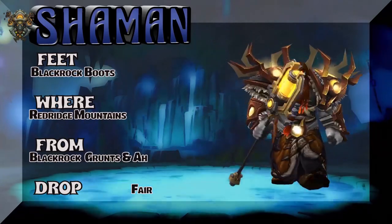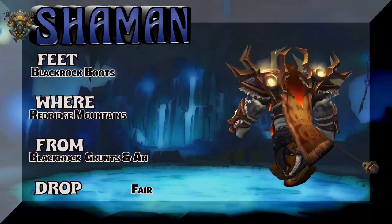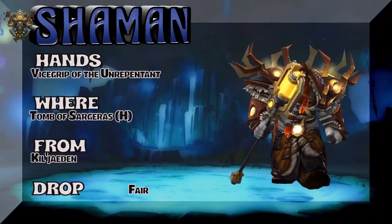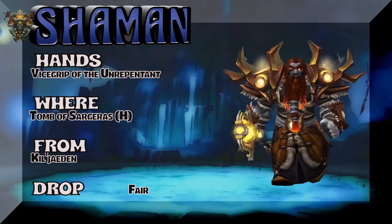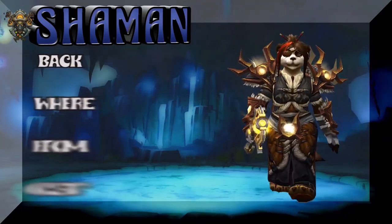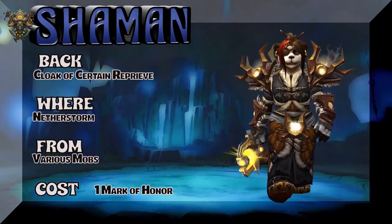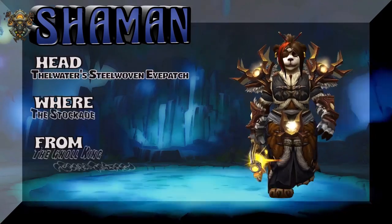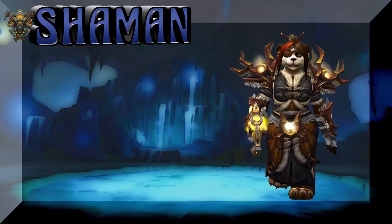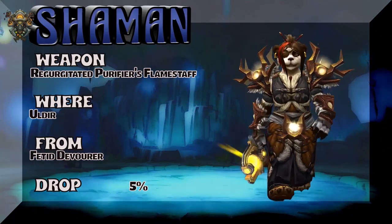We have a Dark Iron Dwarf — of course — Blackrock Boots from Redridge Mountains, Blackrock Grunts to farm it, or you could just buy it on the auction house for those brown boots. The hands are the Vicegrip of the Unrepentant from Tomb of Sargeras heroic — Kil'jaeden as boss, kind of a fair drop rate, part of the same tier set as the shoulders and belt. And look at that — that's a Pandaren lady. The Cloak of Certain Reprieve from Netherstorm — actually it's a PvP vendor thing, one mark of honor. The headpiece is out of the Stockades, quest reward for alliance, with a horde equivalent too. And the weapon is Old Irae, the Fitted Devourer — fair drop rate for the staff.